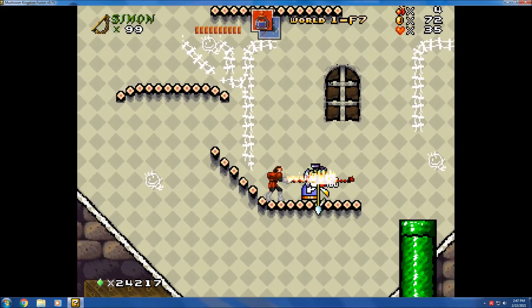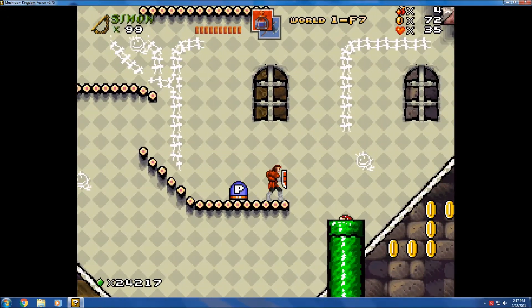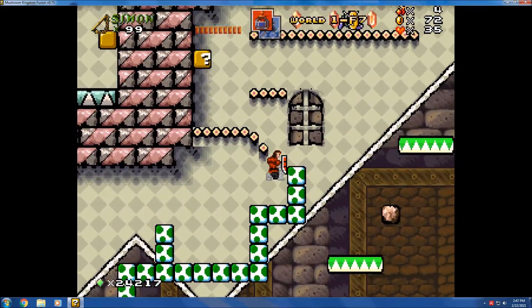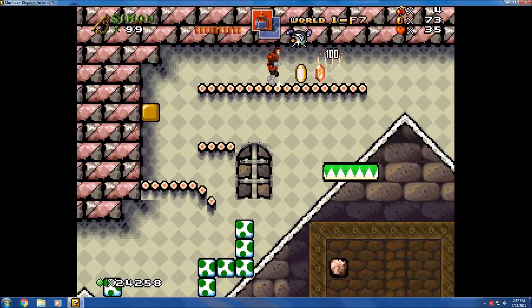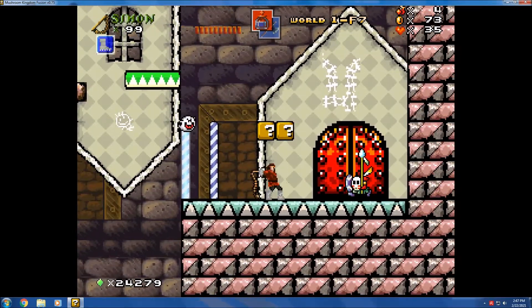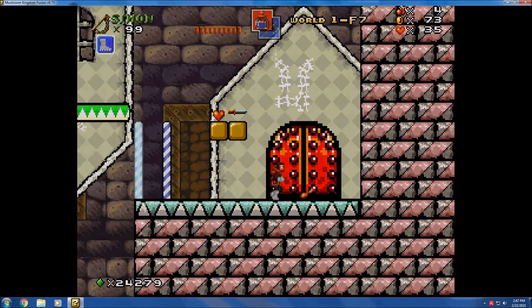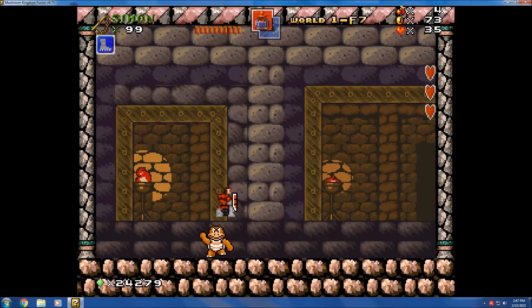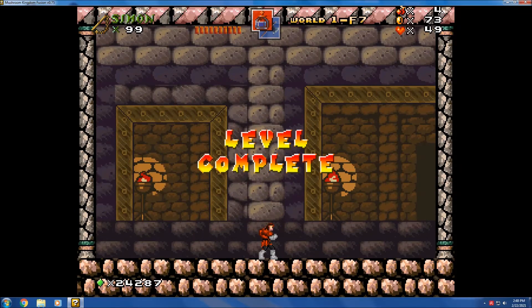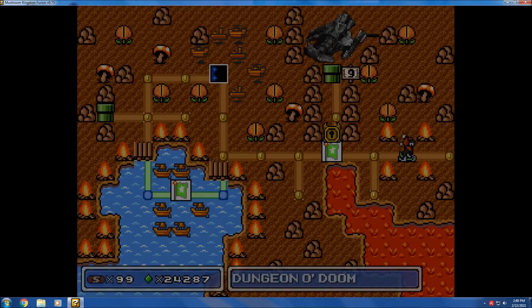Take out the Boo. The Shy Guy's shield is pretty weak against my current weapon. I think Simon's Flame Whip might be one of the strongest weapons. I'll give him Stomping Boots because I'm guessing I'm going to fight the boss next. There's Boom Boom again — I can stomp him, but I can also whip him with Simon's whip. And there we go.